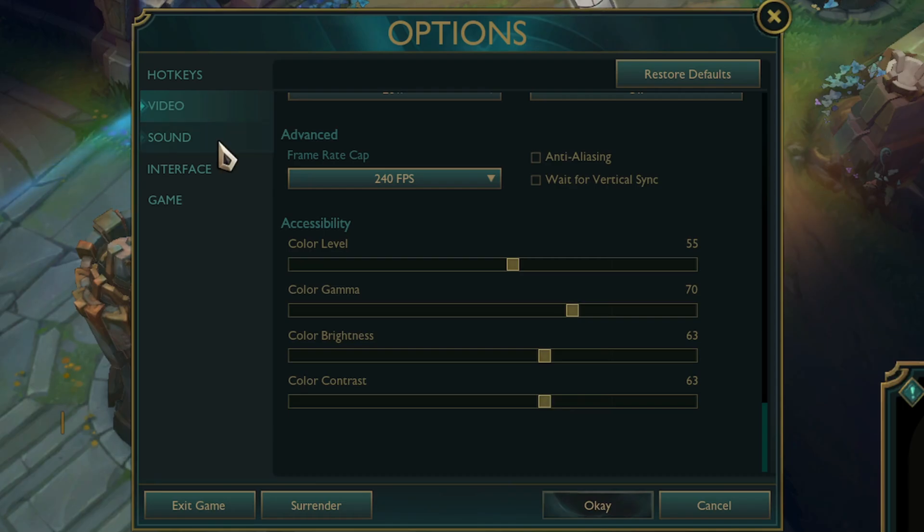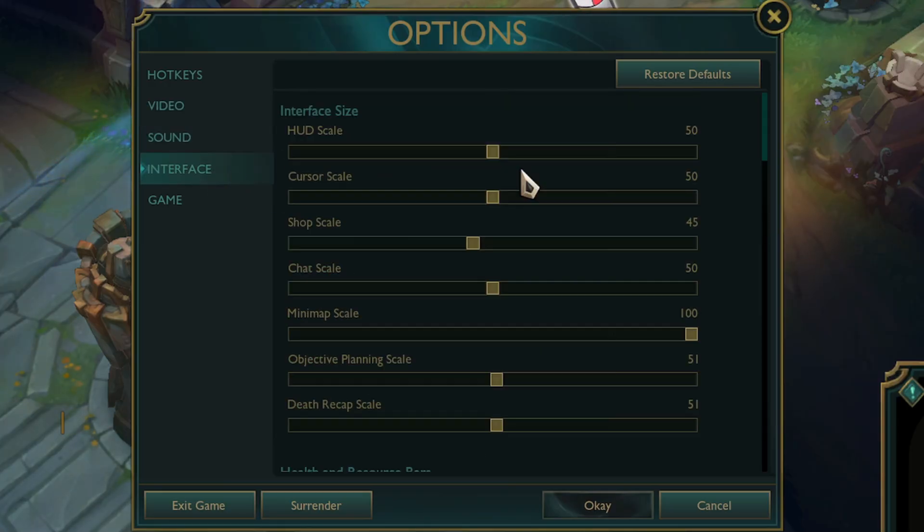Now that the game's performance is optimized, let's configure the interface for clarity. Navigate to the interface settings. For HUD scale, it's recommended to set this to a lower value between 0 and 50 — a smaller HUD increases your overall field of view. Conversely, set the minimap scale to 100. A large minimap provides the best possible awareness, which is critical for making informed decisions.